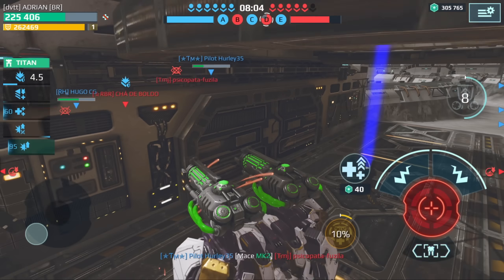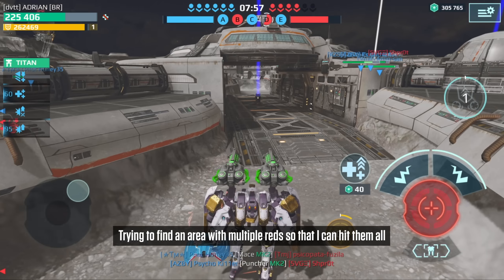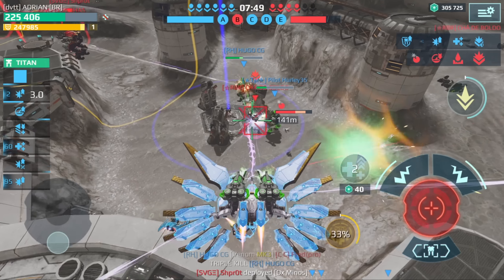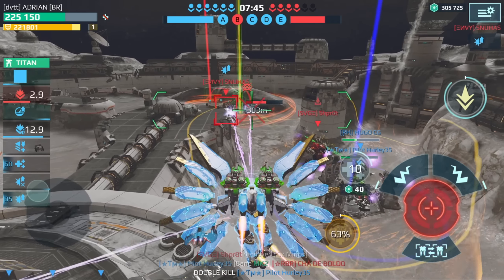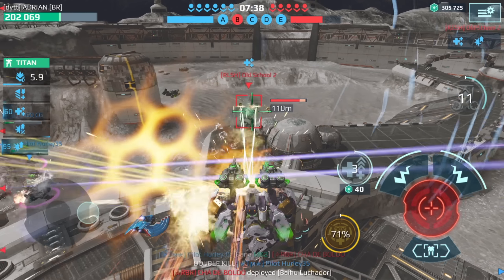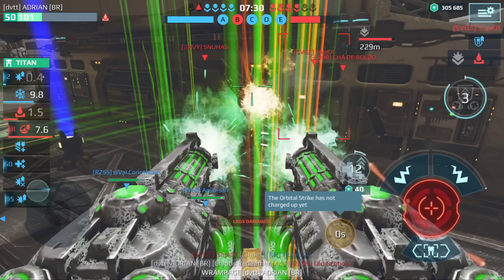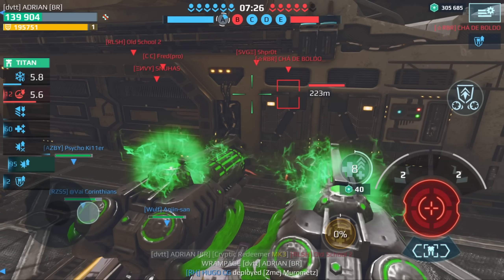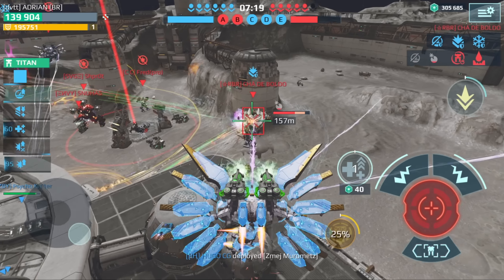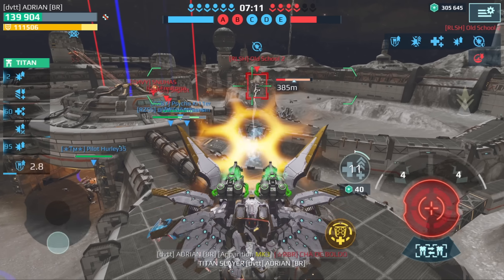11 seconds to use my ability. Here we go - yeah, the Redeemers really pack a punch. Oh my gosh, that is a ton of damage! The thing is, I'm charged on my nuclear amp, that's why I'm doing so much damage. Using my ability now - let's see how much damage we can do to this Luchador. That is a lot of damage - this is doing even better than the other weapons by far!